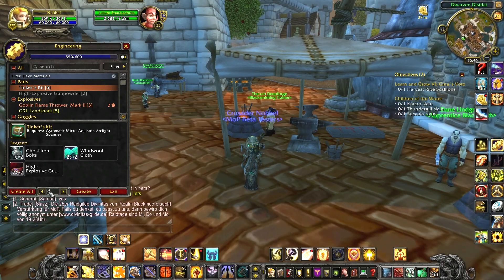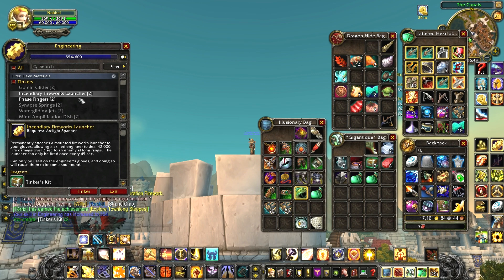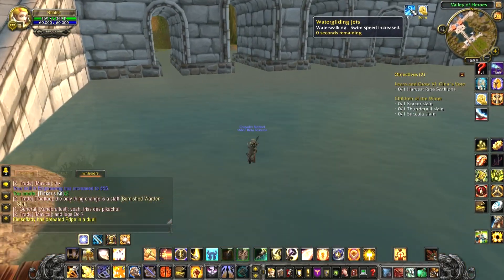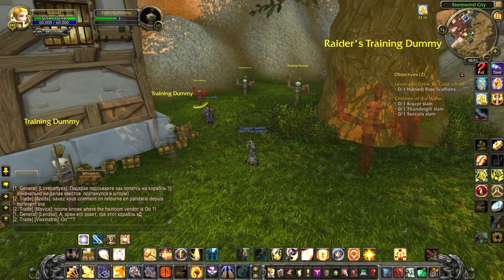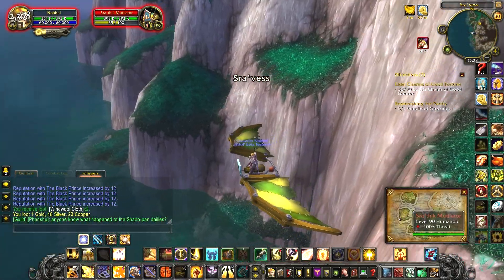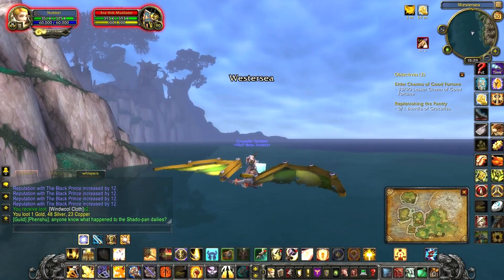Tinker's kit — you can craft these yourself or buy them at an engineering vendor. They're used to attach tinkers to your belt, cloak, or gloves, so you no longer need to farm special materials for individual tinkers. Just make a kit and tinker it on. You can, for example, tinker your belt so that you can walk on water, but I still prefer the sprint boost. You can attach a mountain fireworks launcher to your gloves, which deals fire damage for 3 seconds to a target at long range. You can attach a goblin glider to your cloak, and this one is a great improvement over the old parachute since you can now steer while in the air.